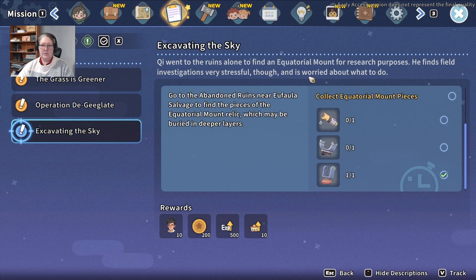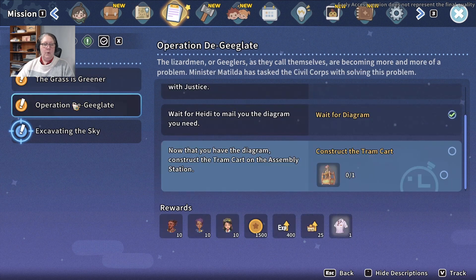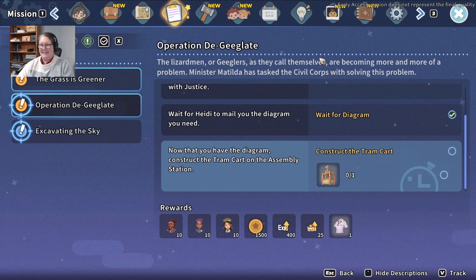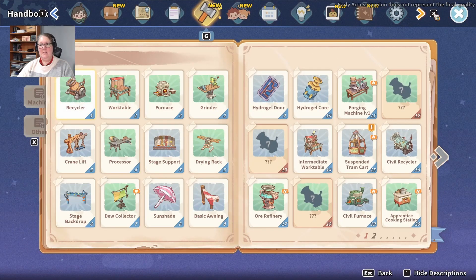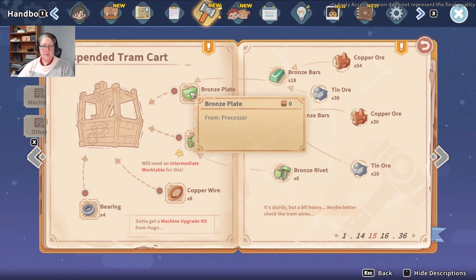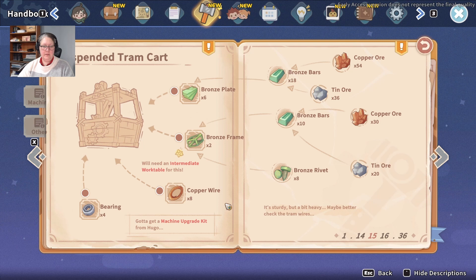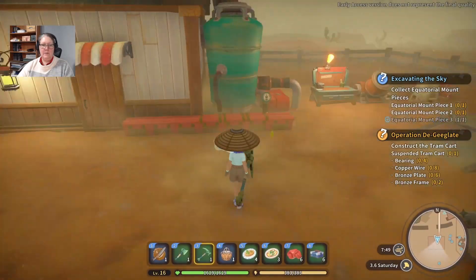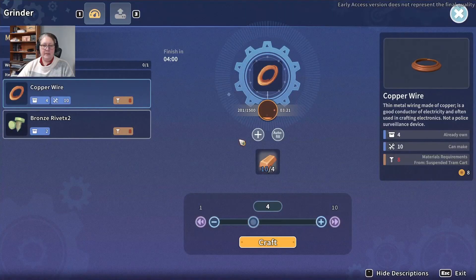I need to collect these — does this have a timeline? No. We'll help. Let's track that one. Can I track all three? No, I can only track two. What else is over here? I need bronze plate, bronze frames, copper wire. We're good for bearings — just need to make the copper wire and bronze plate. Let me check our grinder.